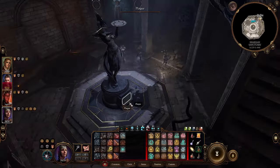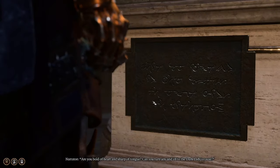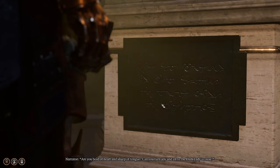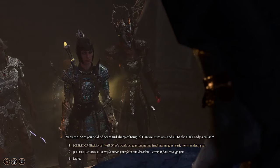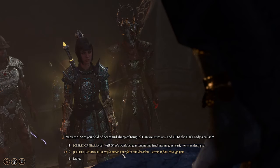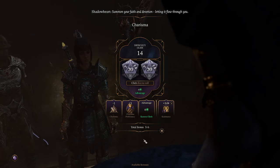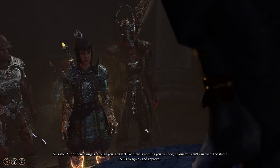There's another plaque here in the center. We'll go ahead and interact with this one. We can go ahead and nod with this, or we can do a saving throw. 'Summon forth your faith and devotion.' We'll just go ahead and add this one there, just to show you can go either way.